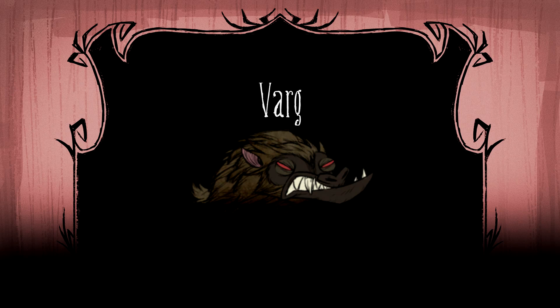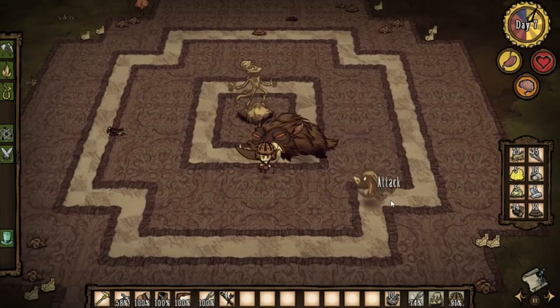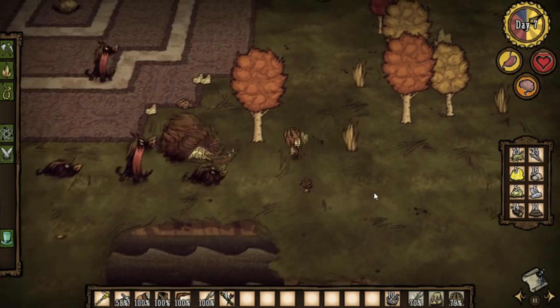The varg is an aggressive giant hound that'll attack you the moment you get near it. It's one of the most difficult mobs in the game to kite effectively. If you get the varg instead of the koalophant, I highly recommend running away unless you're absolutely ready to fight it. Like a hound, it does high damage with moderate attack speed, but it has a lot more health and attack range. Additionally, the varg summons hounds to the fight every once in a while, turning a one-on-one fight into a giant brawl where you have a huge disadvantage.